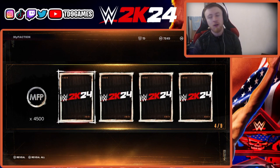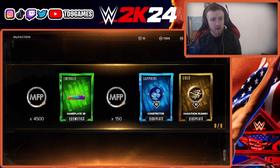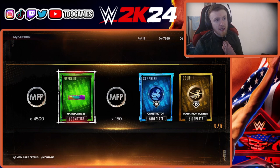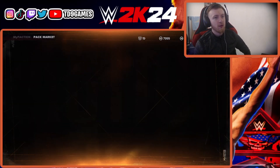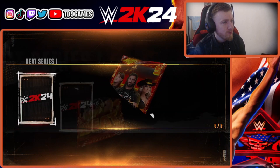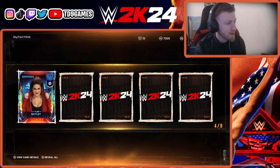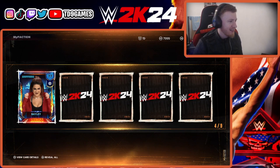We've already gotten 4,500 faction points. I gotta say the MyFaction points for a duplicate is crazy this year — I'm sitting on 7,999 MyFaction points, which probably ends around 25,000. Oh wait, it's not a duplicate — it's Billy! We now get six out of ten, let's go!